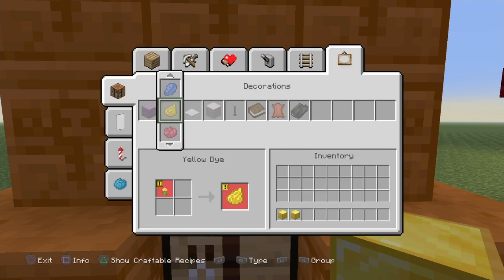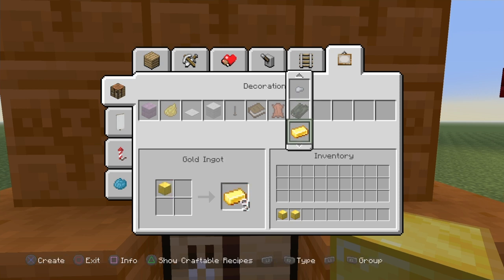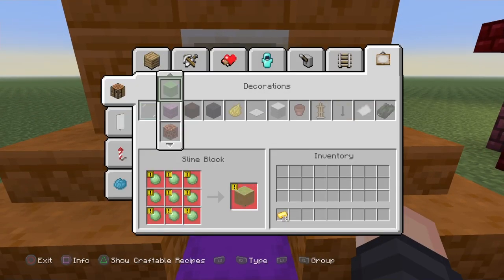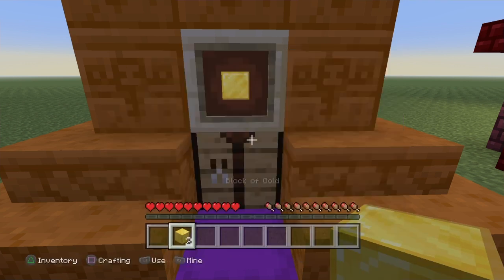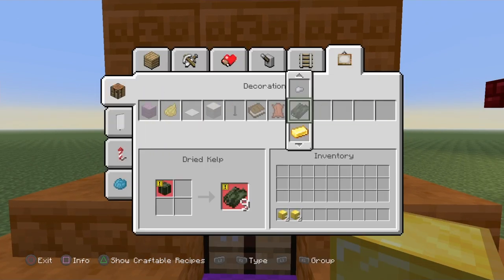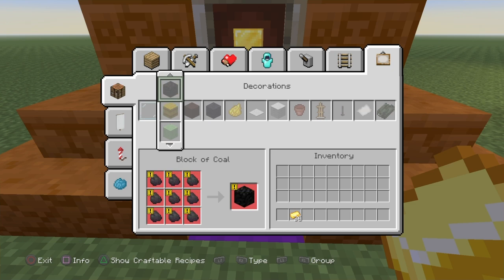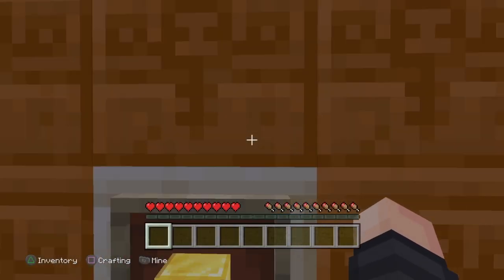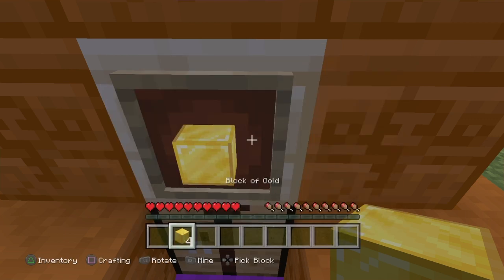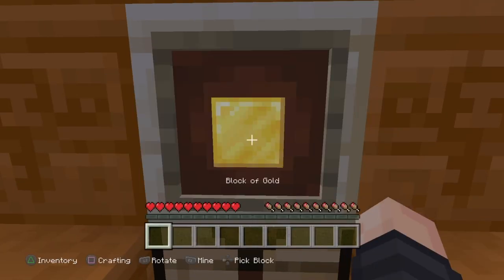After that, push Square — but don't open the crafting table screen. Go to Decorations, find the gold, and de-craft it. Then go to the crafting table and craft the block again. Just keep repeating that process — that's how you duplicate using this glitch. It's the most tedious one, but it still works well.